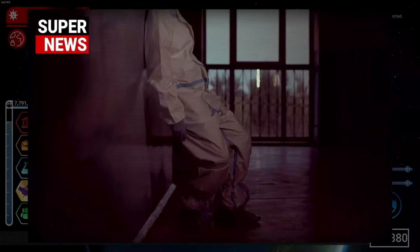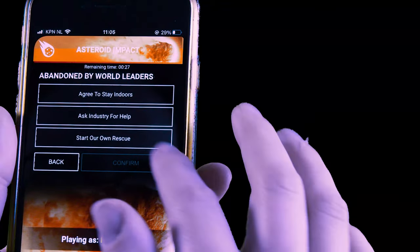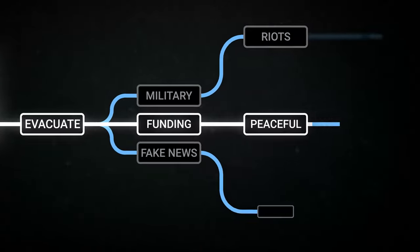As hospitals are unable to keep up, throughout the game you'll face a series of tough decisions. Tapping an option will show you its effect, but keep in mind that each decision may have further consequences later on.